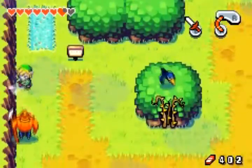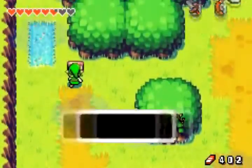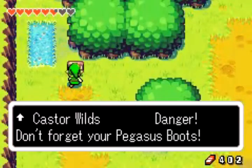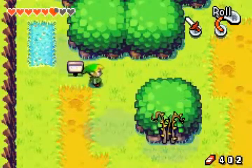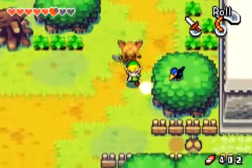Let's read the sign here after we kill this guy. Castor Wilds — Danger. Don't forget your Pegasus boots. Ooh, Pegasus boots. I look forward to Pegasus boots.